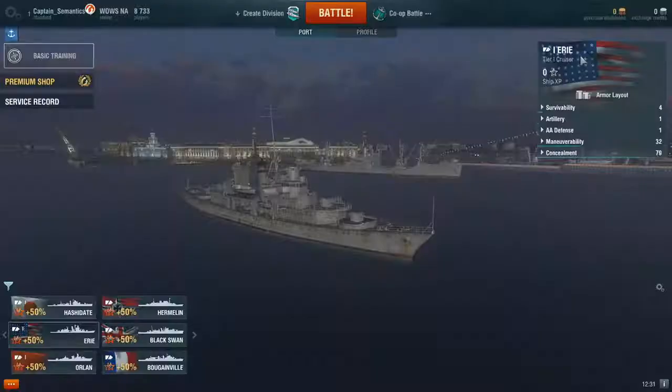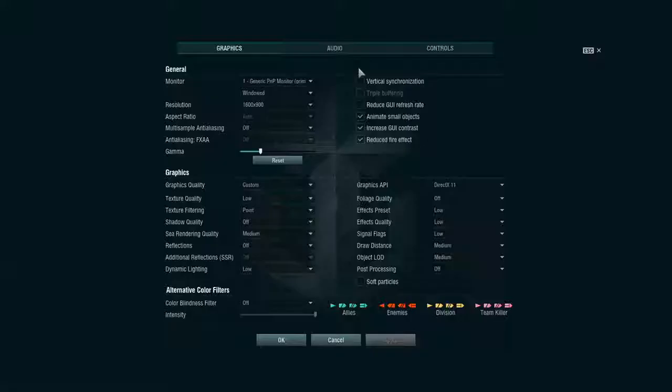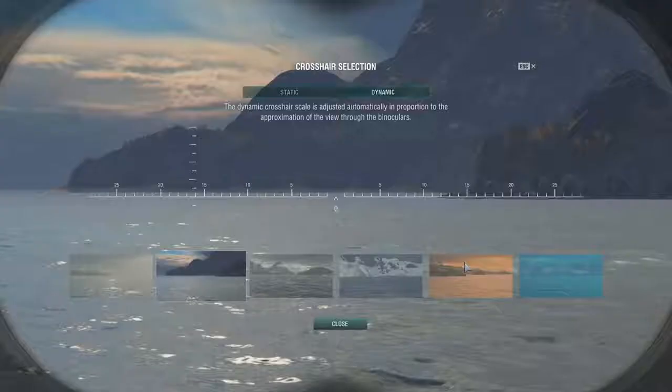The rule of thumb with the dynamic crosshair is: for a ship going 30 knots, if it will take five seconds for your shells to reach them, put the five-second marker right at the nose of the ship going 30 knots — that will just about put your shells landing amidships. Obviously not all ships go exactly 30 knots, so you'll have to learn with different ships where to aim, and that's just going to come with time and practice.